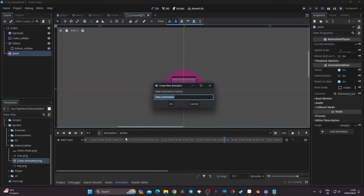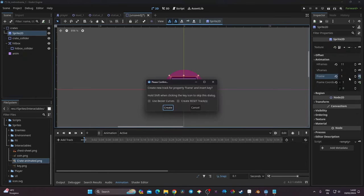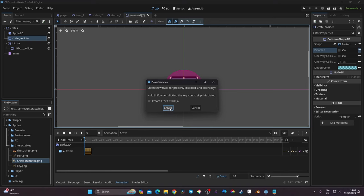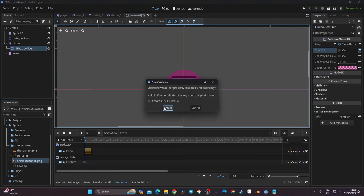I want to create two animations: 'active' and 'destroyed'. I'll click Animation > New and name them. For 'active', I go to the Sprite2D, select the first frame, create a keyframe, and set the duration to 0.1. I'll also keyframe the crate_collider as enabled and the hitbox_collider as enabled in this animation.